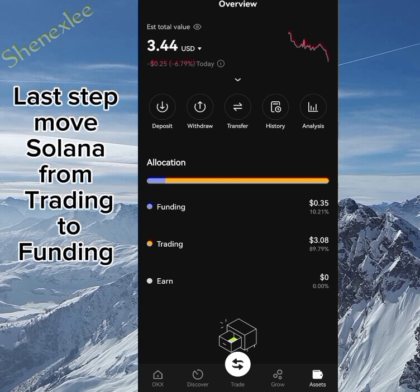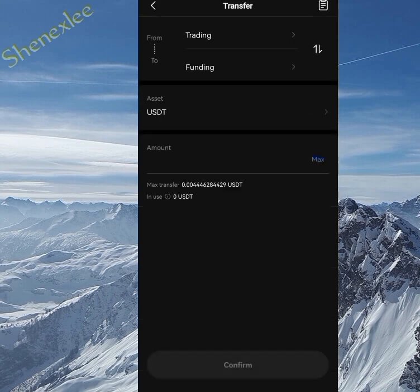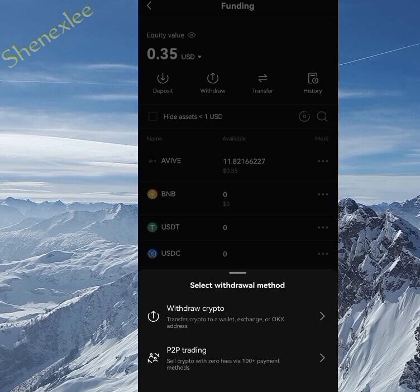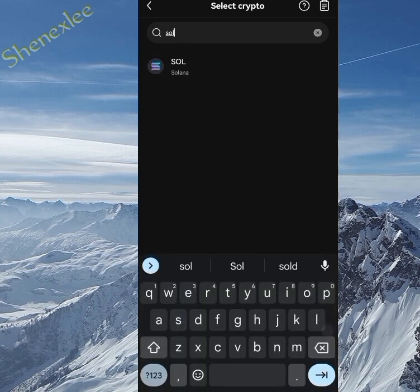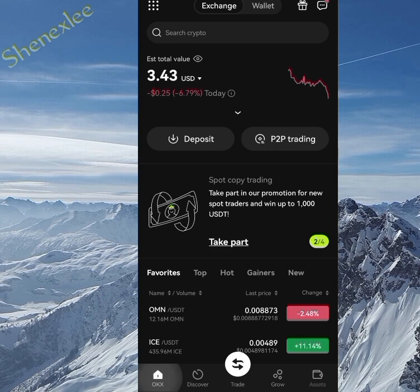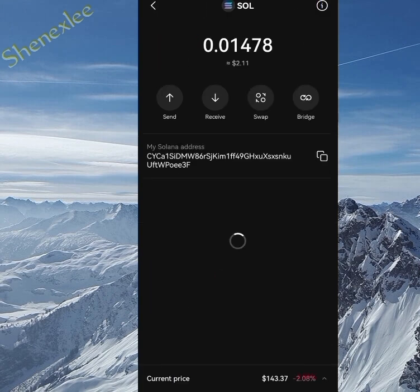Now the Solana will be in Trading. We need to move it from Trading over to Funding in order to withdraw it. Go to your Trading section, find the Solana, and transfer it from Trading to Funding. Once the transfer is done, move over to Funding. There, click Withdraw, then Withdraw Crypto. Select Solana as the token, click Onchain, then enter the amount and the wallet address. Go back to your OKX wallet, find the Solana address, and copy it — that's where you'll be sending the Solana to.